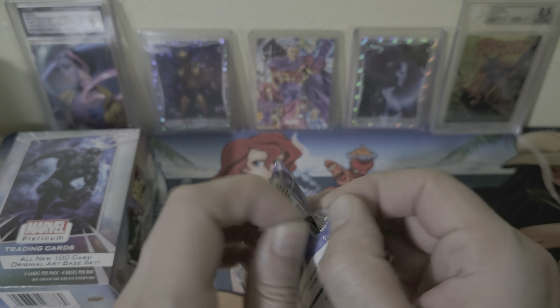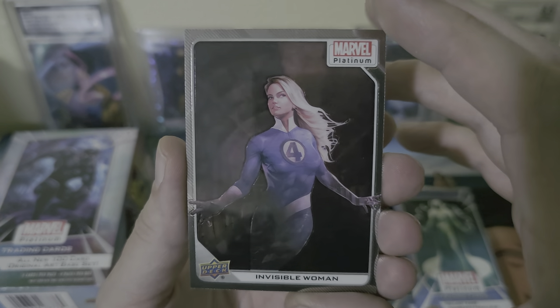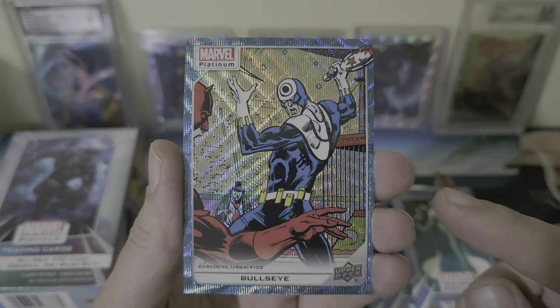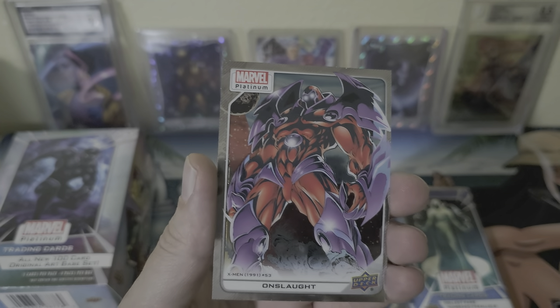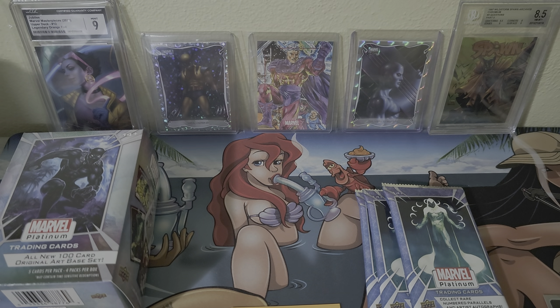All right, pack number one. That's a good start — Invisible Woman. This is the original art. Got Bullseye — this is gonna be the blaster exclusive. Sweet Ronin, this is gonna be a rainbow. Onslaught — let's go, heck yeah, it's a base. And we got Photon. Give me a moment to sleeve these up.